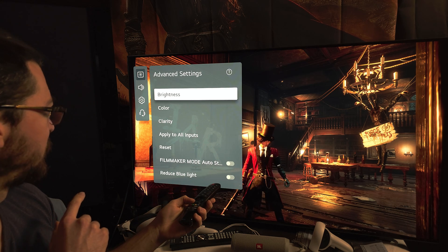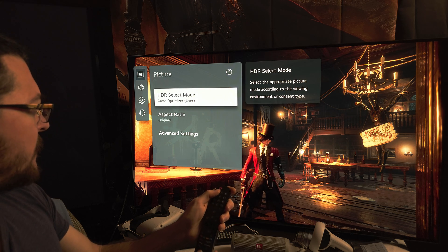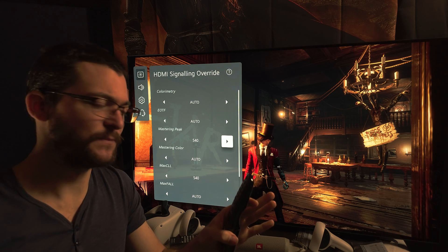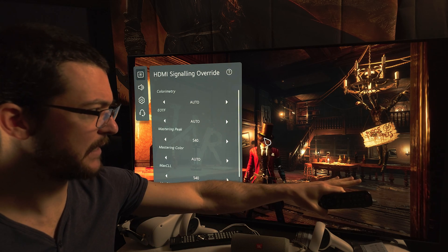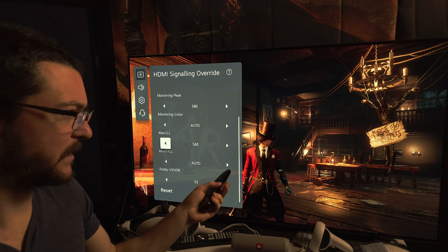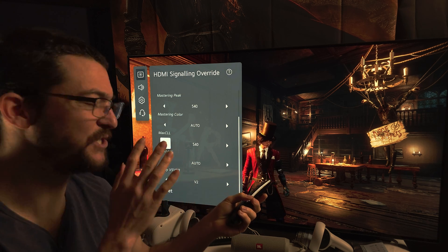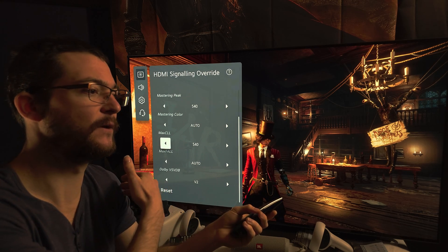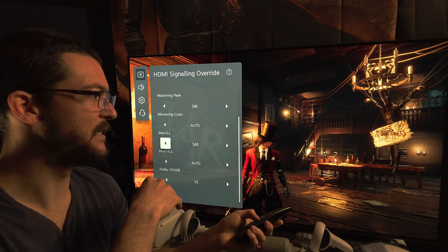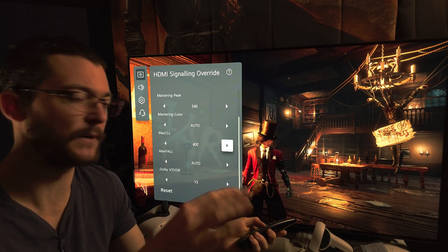As you can see here, Dynamic Tone Mapping. And I'm using Mastering Peak Max CLL at 540, just in case, because I cannot read the peak brightness accurately. I could select 400 since I selected 400 on the RTX HDR, but because I'm increasing the mid-tone so much, the Max CLL might go above 400 and I don't want to risk getting clipping.